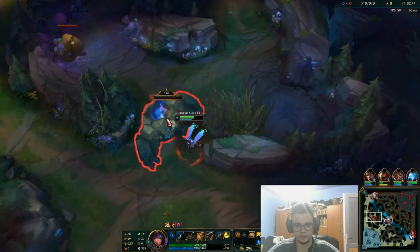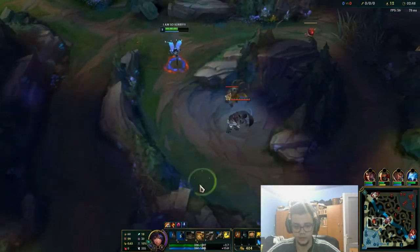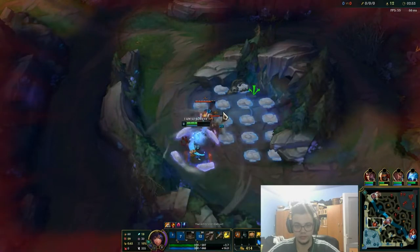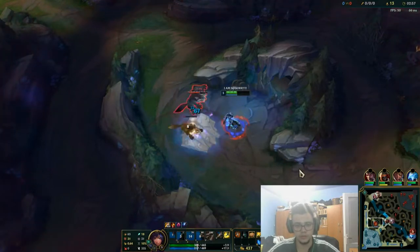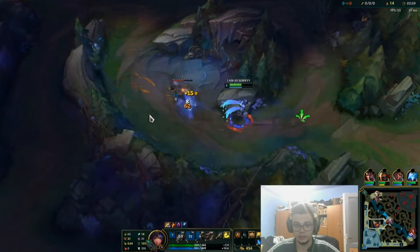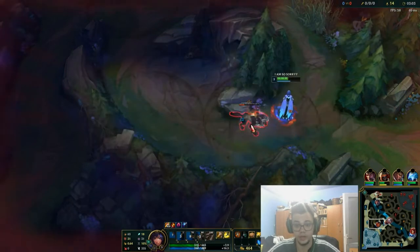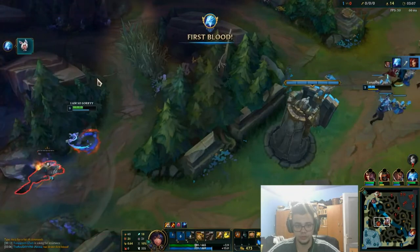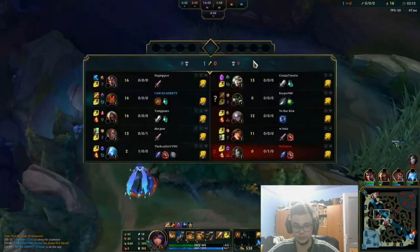The difference between this build and the other one is that if you play with the other runes, you're going to have for secondary maybe Nimbus Cloak and Water Walking, which help a lot in the river — I don't deny that. But I believe you're going to do much better with these runes against early game champions. And here is the first gank opportunity for me.